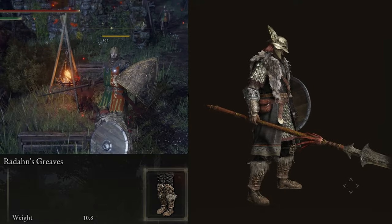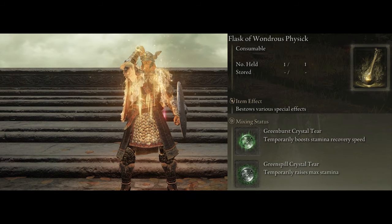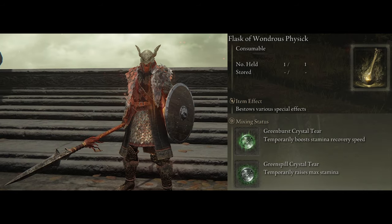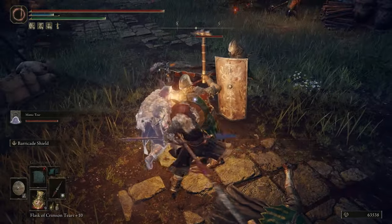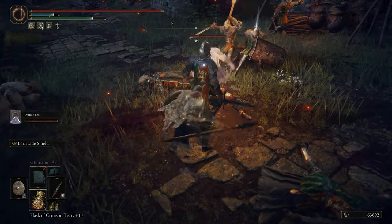For the Flask of Wondrous Physic, the tiers I'm using aren't anything special — the Green Burst and Green Spill. All these do is increase our maximum stamina and stamina recovery speed, which is going to help out quite a bit while blocking attacks with the shield.